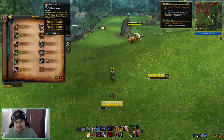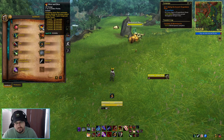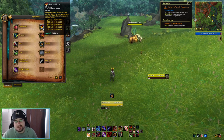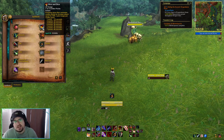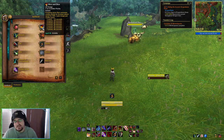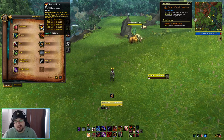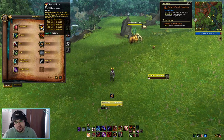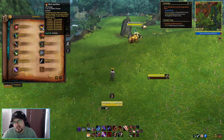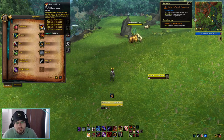Slice and Dice is a combo point spending ability that increases our attack speed by 50%. The duration increases the more combo points we spend — at five points, that gives us 36 seconds of the buff, whereas one point gives us 12 seconds. For most specializations, we're going to want to maintain this at all times to increase our damage output.